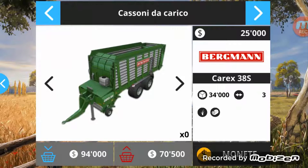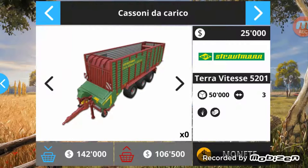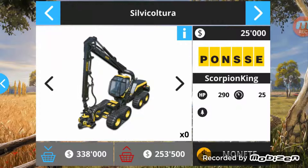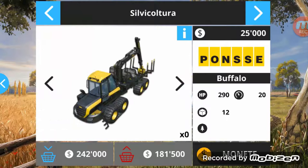The Unc also has the Voltafieno. Pontiger - we have the Ranghinatore, Bergaman. There is the loading wagon - 2 and 3 axles, the 3-axle is this one. A novelty for mobile: there is forestry - this here is for cutting trees. We have the Scorpion King from Pons, and also the Buffalo.